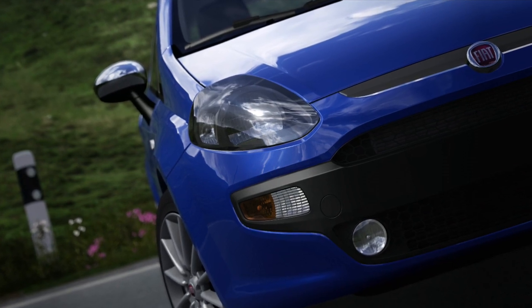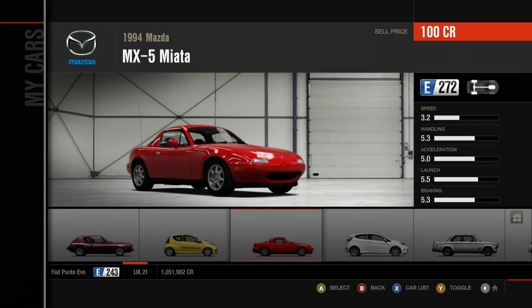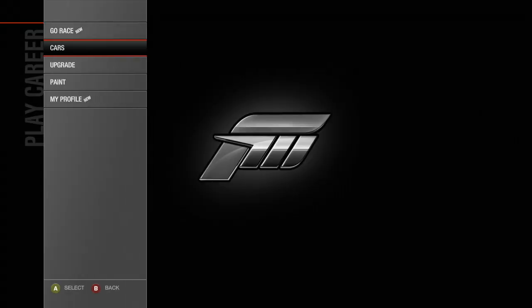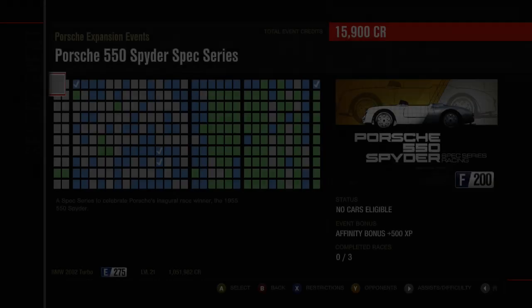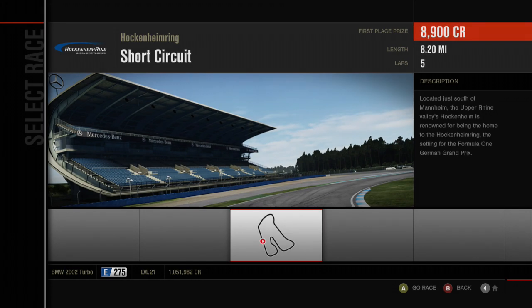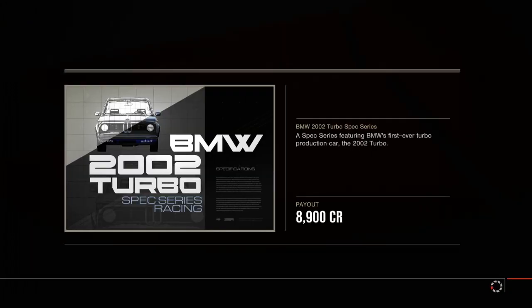Hello there and welcome back to some more Thoughts on Motorsport 4. Today we're continuing on the Let's Play — this is episode 8. In today's episode we're taking a look at the BMW 2002 Turbo spec series. For that we need a BMW 2002 Turbo, which we have in the garage and it's been pre-graded by Forza, which means it's probably going to handle like anus, but we'll continue on regardless. Five laps of Hockenheim Short for this legend.